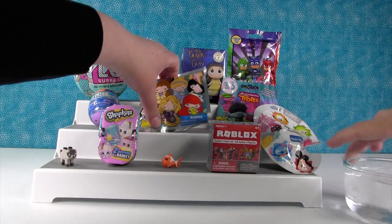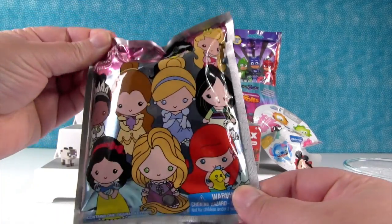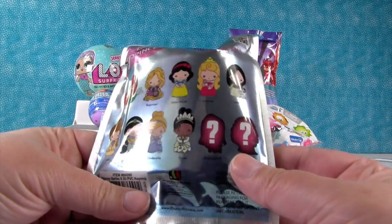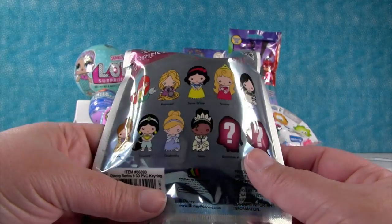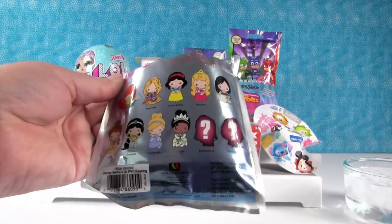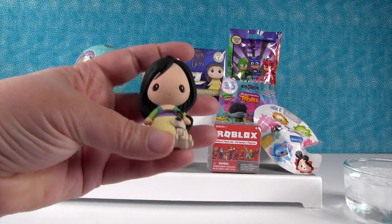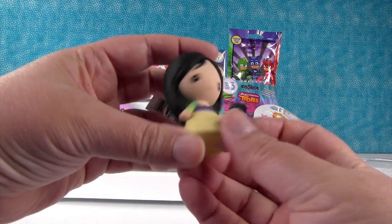I'm going to open a Disney Princess figural key ring. This is series nine of the Disney key rings. These are all the ones you can get because the new movie is coming out. I'm hoping to get Belle today. I want Rapunzel. Oh, we have Mulan! She's a cute little figure. I really like this Mulan figure a lot.